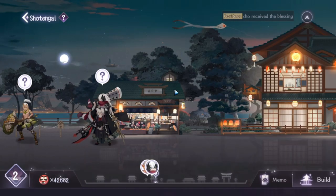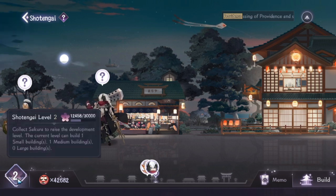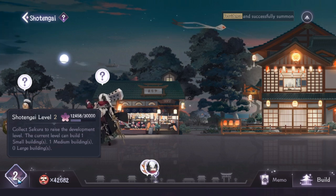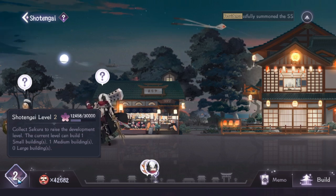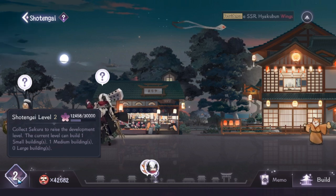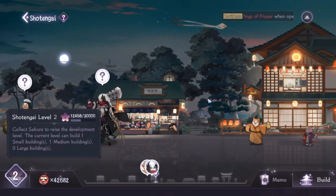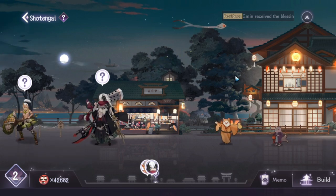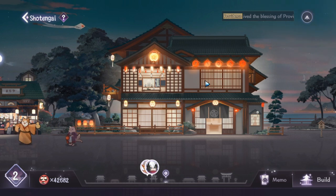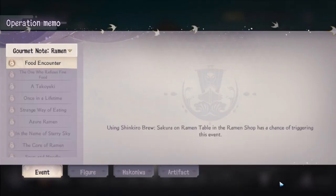There's a particular level where once you level up your Shoten-gai — for example, I'm at level two — you can add additional buildings to gain more currency. Right now I have one small building, which is the kiosk, and one big building.